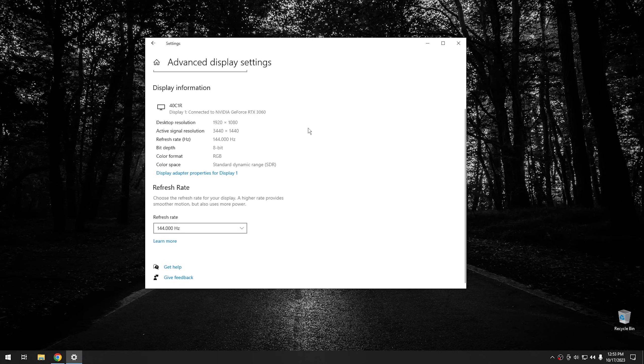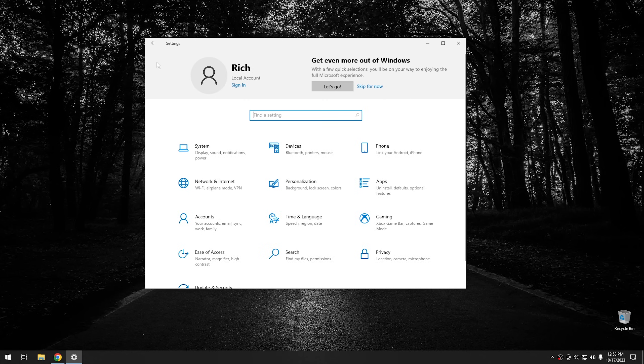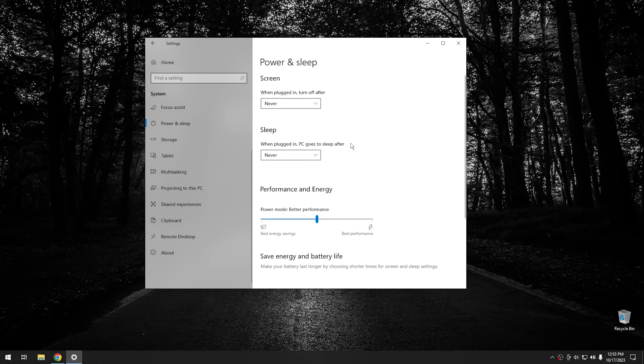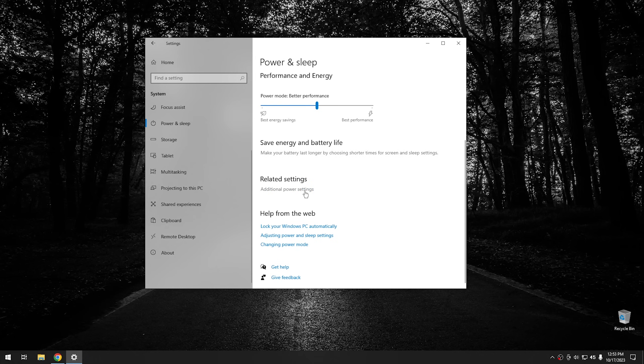Since we're in settings, we're going to go ahead and click the home button and then go into our system settings. From system settings, scroll down until we find power and sleep. In power and sleep, we're going to be changing the performance mode that the system runs at. By default, it just sits in the middle. I want you to scroll down and go until you find additional power settings — this is going to open the old control panel version.